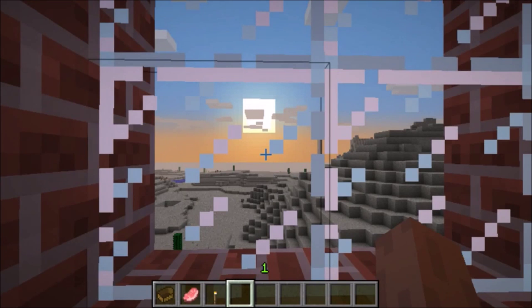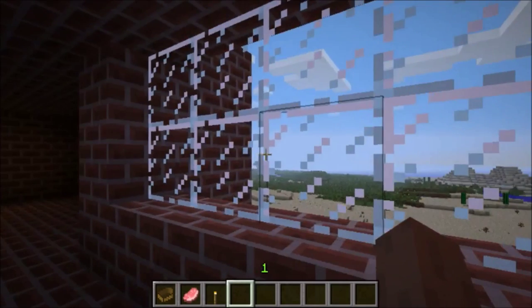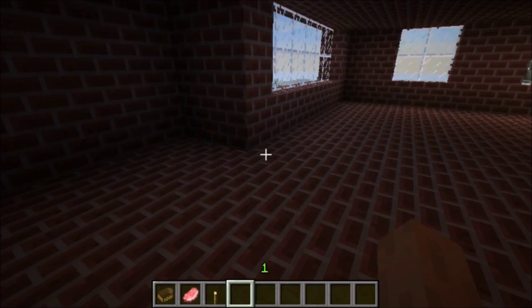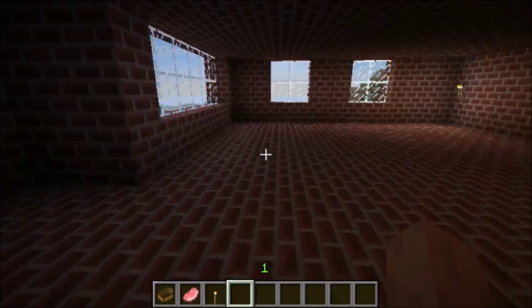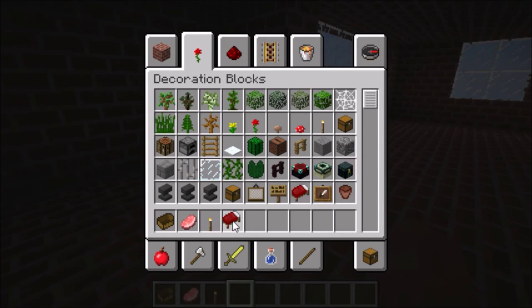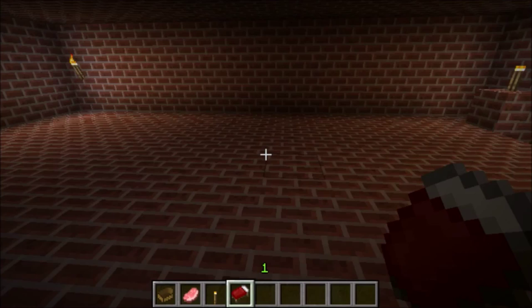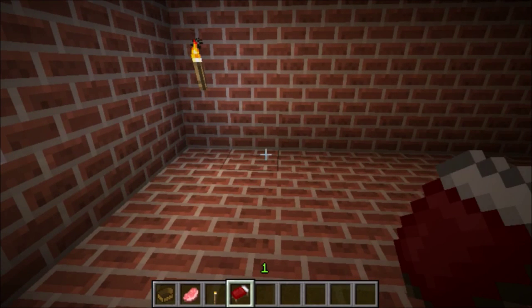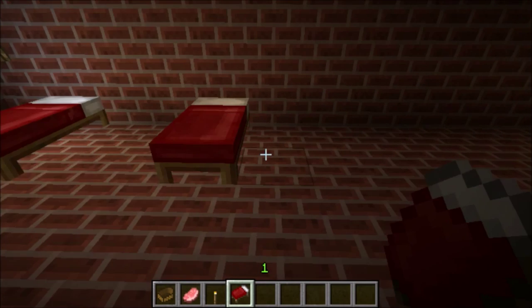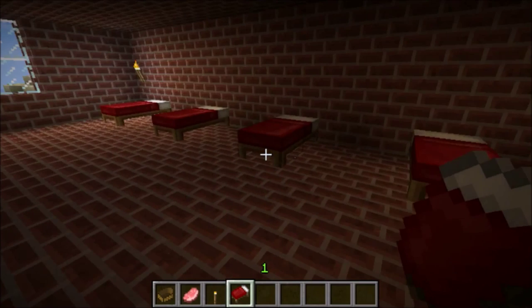And yeah, it's already daytime. So yep, this is all I did so far, and I might add some more stuff to it, like a bed or something. Let's see where I'm going to place the bed if I were to put it somewhere. Or better yet, I might add more than just one bed — one, two, three, four beds, maybe like a hotel or something.